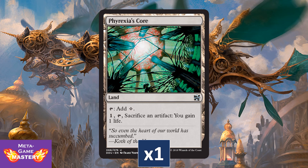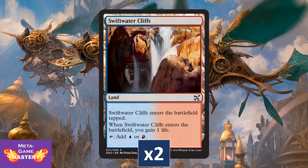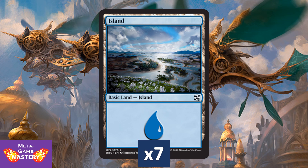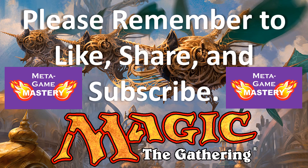We're getting a copy of Phyrexia's Core, just a fine sac outlet that can't be countered. We're getting another copy of Foundry of the Consuls, two copies of Swiftwater Cliffs — those Gain Lands are great mana fixing for Pauper. We're getting seven islands with New Phyrexia and Kaladesh art, and seven mountains with New Phyrexia and Kaladesh art. That's it for Elves vs. Inventors and basically dual decks in general.